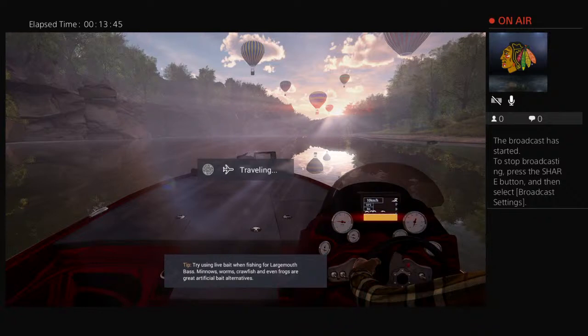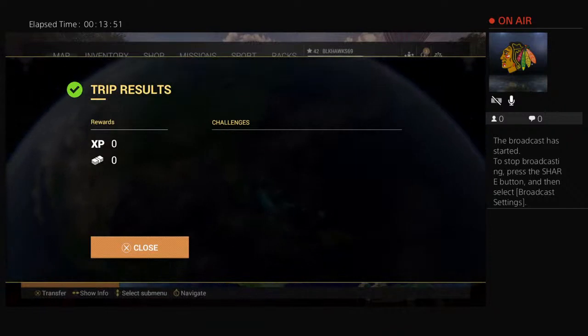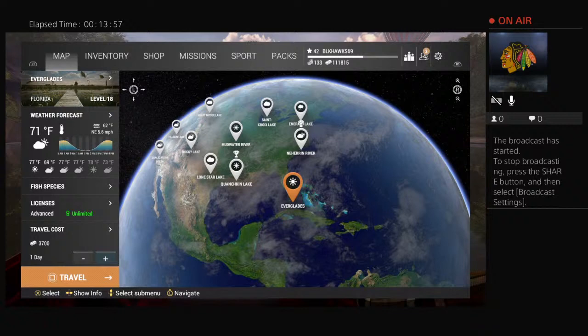Whenever I'm in a money crisis I always go farm sturgeon in Cali — for me it's the best way to get XP and money. So if you're looking to level up fast, that's the place to do it. I believe it was my first video where I showed my sturgeon run.